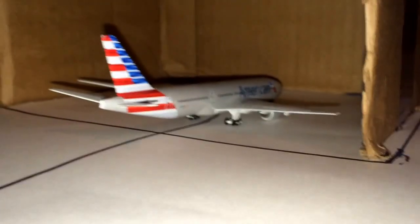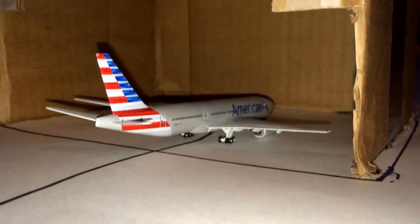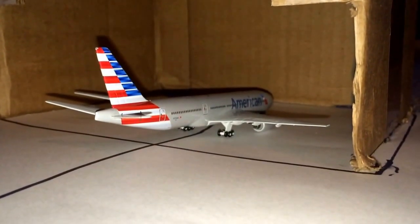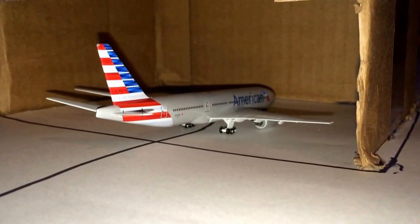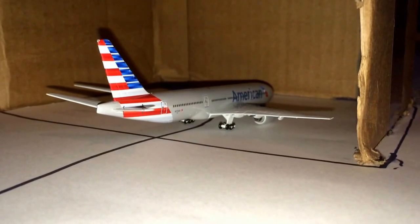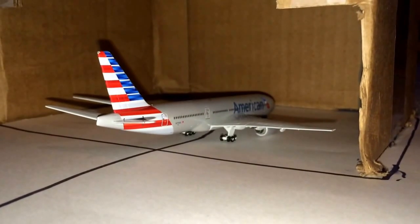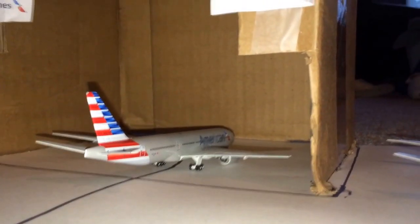Moving on to the American Airlines hangar, we have an American Airlines Boeing 777-200ER. He is in the hangar due to an issue with his right main landing gear — they had a tire explode upon landing. Everything is fine, but they're just getting that fixed because some damage was done to the engine and the undercarriage of the wing as well. He is going to head back out to Los Angeles, or San Francisco, tomorrow morning after they get him all fixed up.